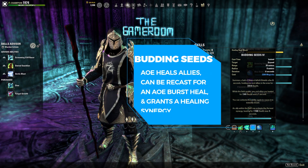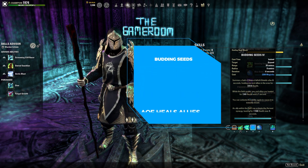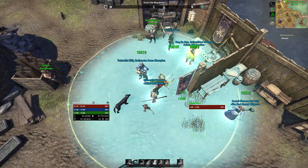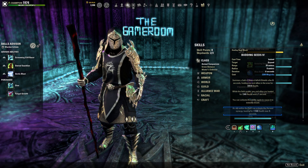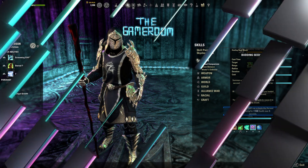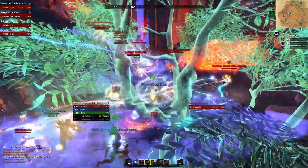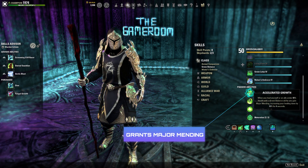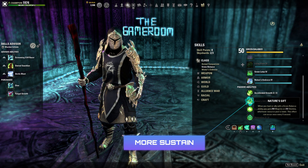Our fourth ability is Budding Seeds — one of the most dense healing skills in all of ESO. It places a ring on the ground that heals all allies inside every second for 6 seconds, then burst heals everyone inside. It can be recast early for an on-demand AoE burst heal, and it also places a synergy called Harvest, which applies a strong heal over time for 5 seconds. Having this ticking on your team gives access to the Warden Green Balance passive Accelerated Growth: when we heal an ally under 40% health, we get buffed with Major Mending, increasing all healing by 16% for 4 seconds. It also gives constant access to the passive Nature's Gift, our final sustain component.